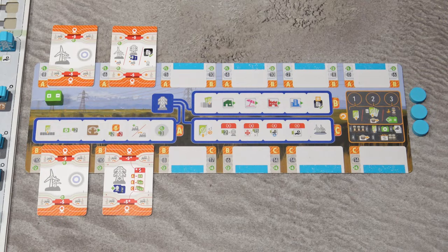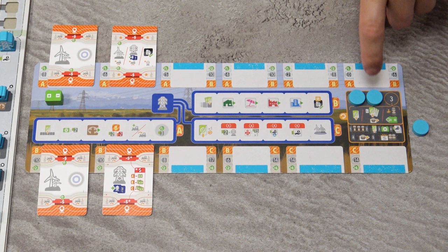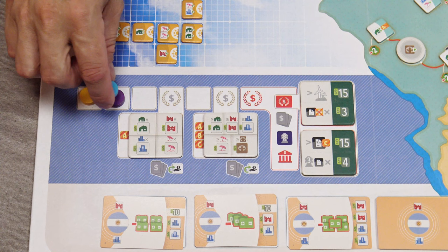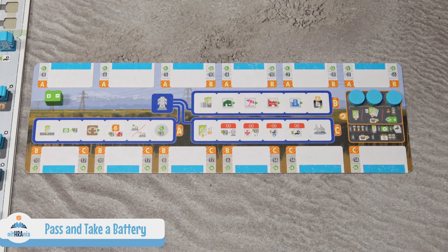The second option in an action round is to retrieve all cards from your tableau, but you can only do this if you have at least two action cards there. Take them all back into your hand and move your disc on the time track one space forward — if there's a disc on that space, place yours on top. Also move your turn order disc to the same space in the bottom row. The third option, which you should normally avoid, is to pass and simply take one battery token, also moving your turn order disc.